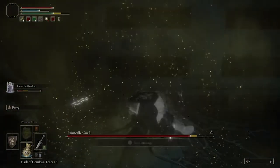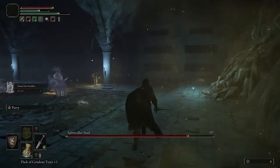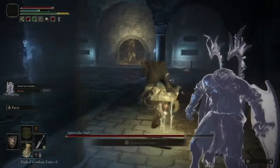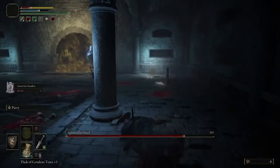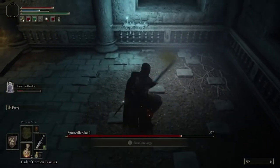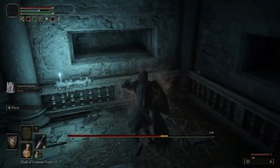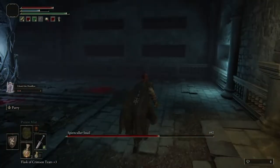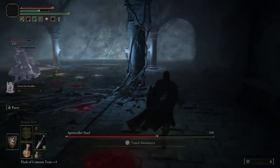Once you throw the poison out, get your sword or melee weapon of choice and start slicing away at the snail. Get as many hits in as you can — he's going to disappear and go somewhere else in the room. When he does that, just search around for the new well-lit area, go over there, and start slicing away again. He'll disappear again, so find the next well-lit area and keep slicing.